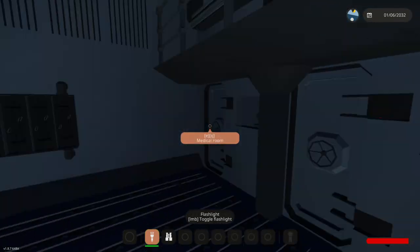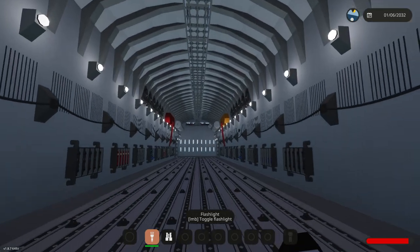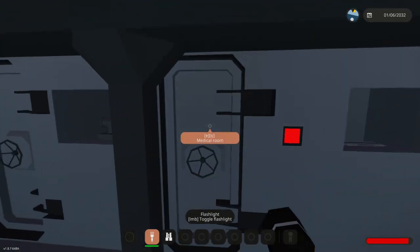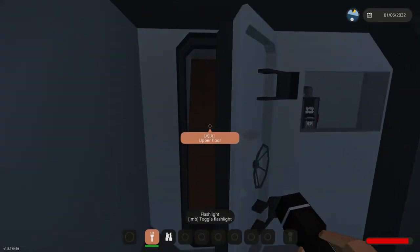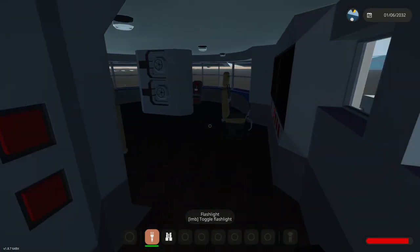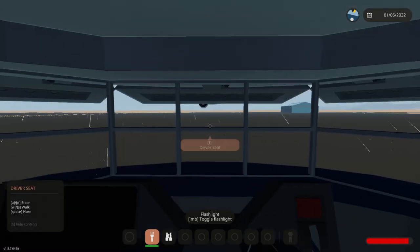Is this lights? Please say this is lights. Hey, there we go - a little bit of delay, but that's kind of cool. Anyway, let's get into the upper floor. Actually, we don't want the upper floor - we want the bridge. Yes, let's get into the bridge and see if we can actually get this thing moving.